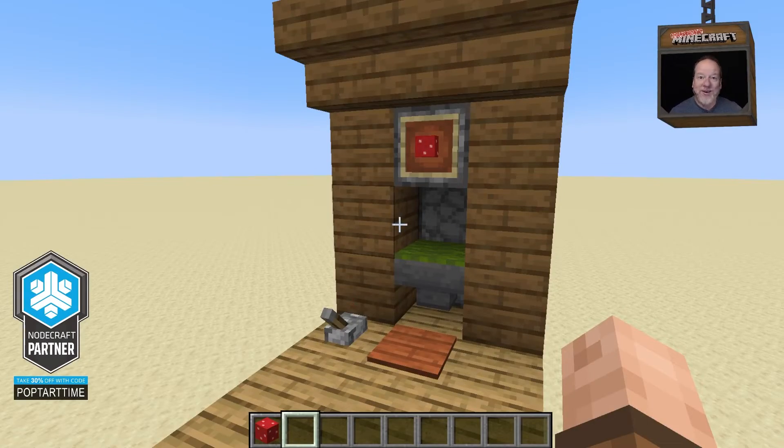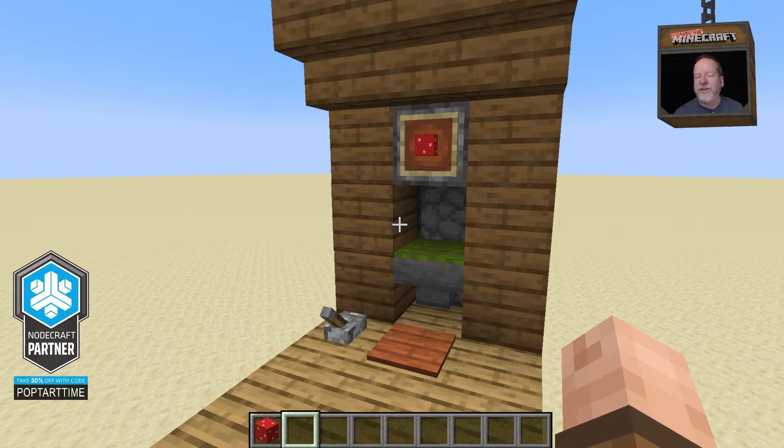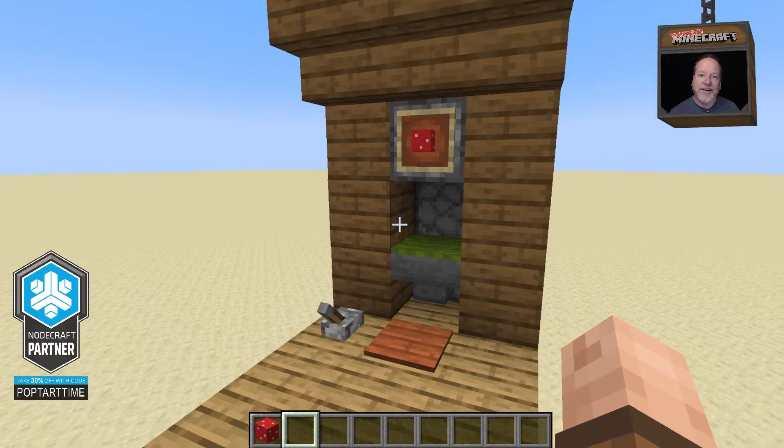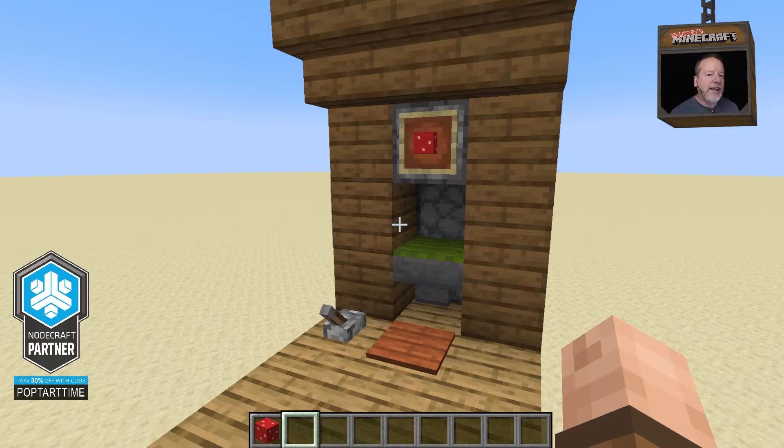I've been playing Minecraft for many years now, but I've been playing tabletop RPG games even longer. And one of the things I've always wanted to do is to bring the dice aspect of RPGs into Minecraft. I've never really been able to figure out how to create a d20 or a 20-sided die in Minecraft, but I've thought about it over and over, and I think I finally came up with a way to do it in redstone. So take a look.